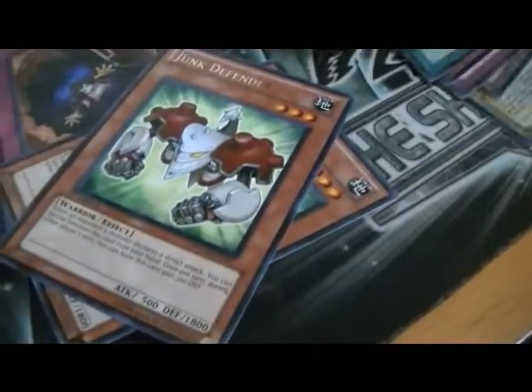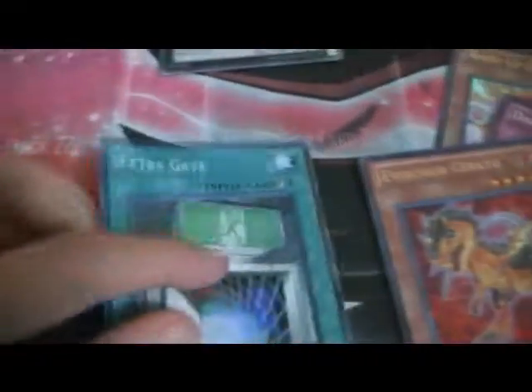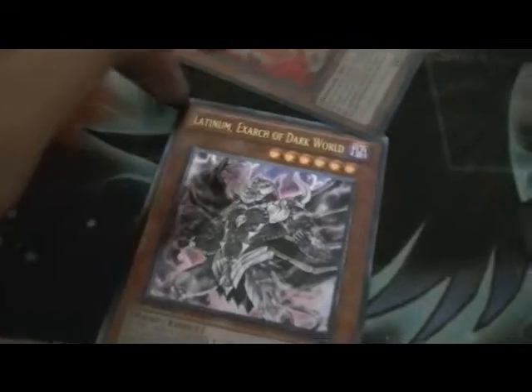Not bad. We got a secret — some people didn't even get a secret. We have eight holos. Two Ultras. For supers we got Number 83 Galaxy Queen, Alexandra Dragon, Fenghuang, and Extra Gate — four supers total. Two Ultras: Windup Kitten and Volsar Kreato. An Ultimate: Latium Extract of Dark World. And the secret: Dark Smog. Pretty good.